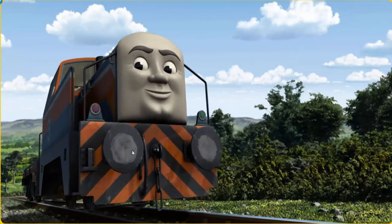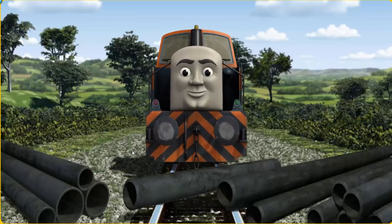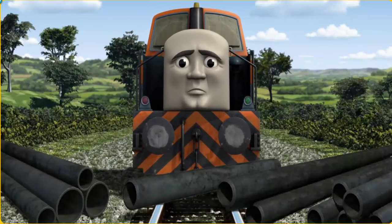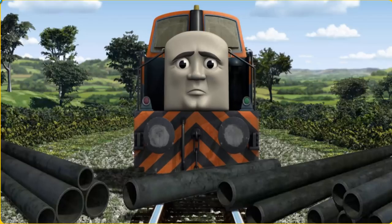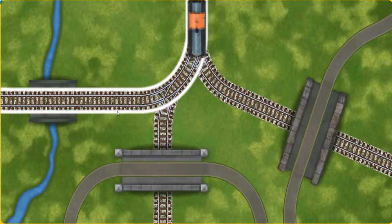Den set out for Knapford Station. Suddenly the tracks were blocked — Den had to stop and would have to go another way. Help Den find the track that goes over the shortest bridge.